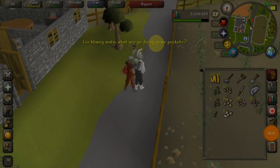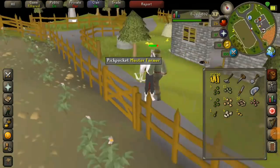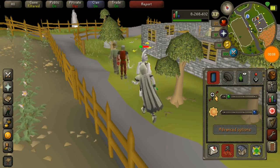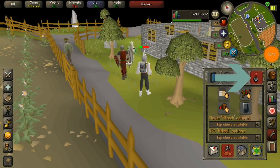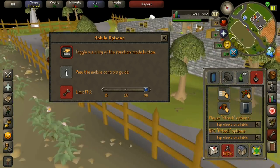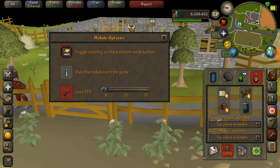On old school mobile, you can actually lower the frame rate, which really increases your battery performance and how long your phone's gonna last. To change your frame rate, you have to go to settings, then go to the joystick in the top right, then click on the mobile phone looking thing, and by tapping the gear next to limit FPS, it limits the frame rate to either 30, 20, or 15 FPS.